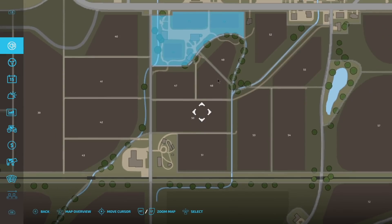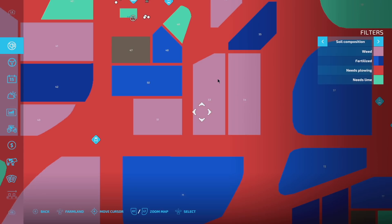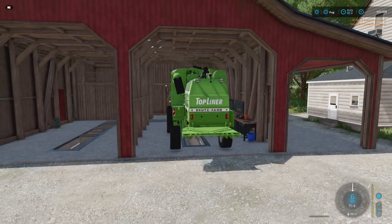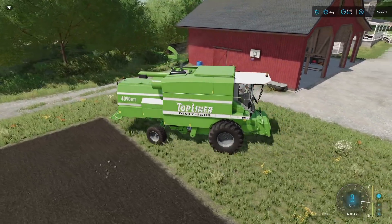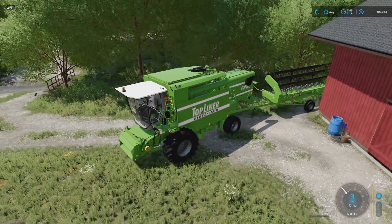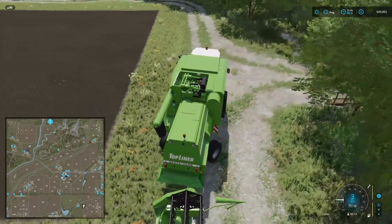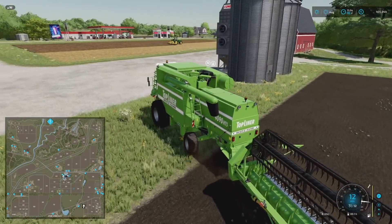I'm going to attempt a little bit of flipping today. Fields 53 and 51 have crops in them that are ready to harvest, so I might buy both and sell them later. We need to get more crop and more straw to make more money. I might look into getting another combine eventually - maybe a New Holland by next year in-game. These small fields - the subsoilers don't even care, they're ripping through everything.